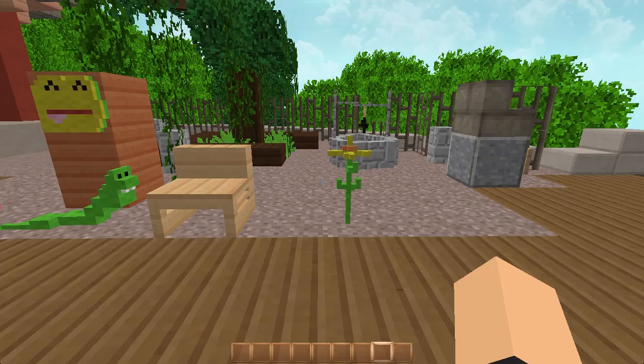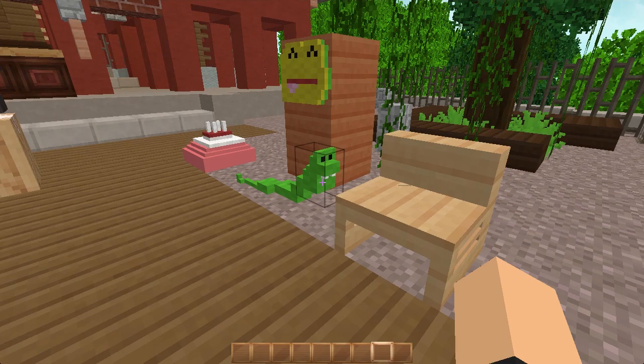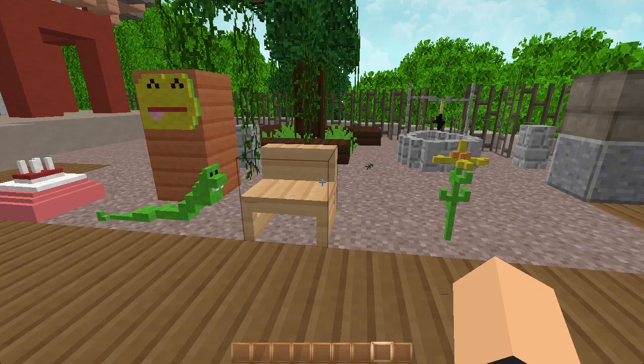The first thing I want to talk about is the things I created with this mod: this little flower, this chair, this little baby snake with little tooth things, this really badly made emoticon, this horribly made cake, and this little well-type thing which we'll talk about later.